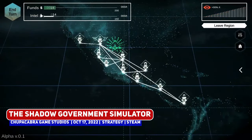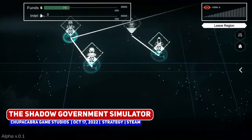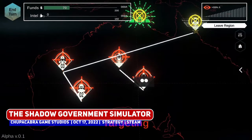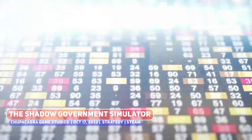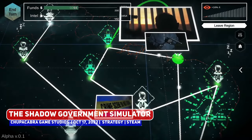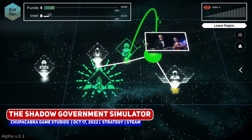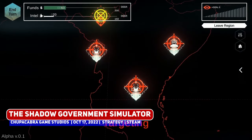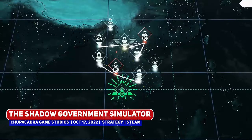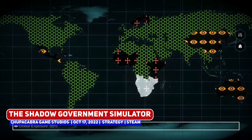Another strategy title of interest is the Shadow Government Simulator, where you are essentially put in charge of the Illuminati on a mission of world domination. Hidden within society, pulling the strings, corrupting it, bribing it, seducing it. You caused stock markets to crash in East Asia, sent busters after unions in Latin America, and immersed European pawns in scandal after scandal — an intriguing premise for a strategy game.